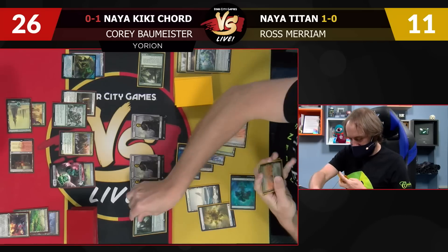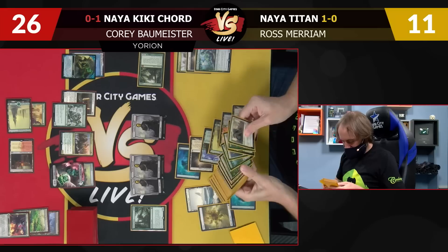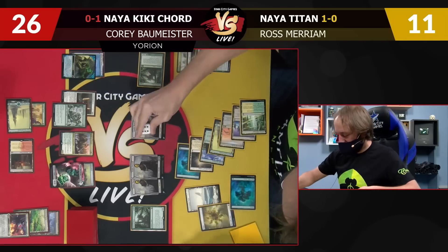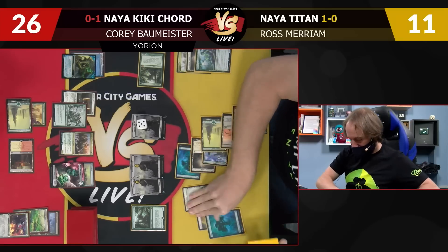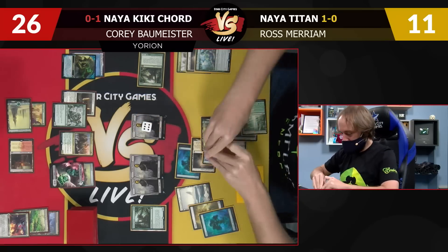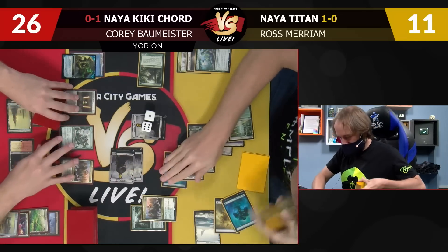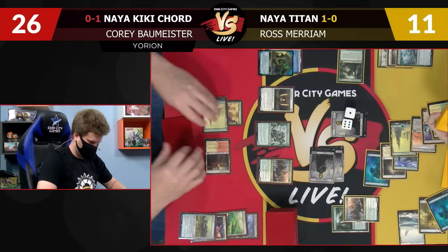Make six green, play a Titan. I will get Vesuva copying Field and Selesnya Sanctuary — that will get me four zombies. We have five that can't attack. I'm going to bounce one of the basic Forests. I will play that as my land for turn, get two more zombies. And then I will play Night of Autumn and blow up your Batterskull. I will attack with these two zombies — I'll just block one, take two to 24. Pass the turn.